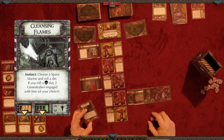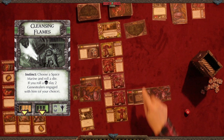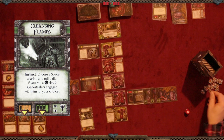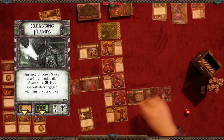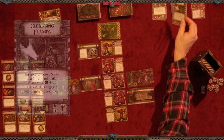We have one card left in this blip pile, meaning we're going to be traveling soon. The final blip card says: choose a space marine and roll a die — if you roll a skull, slay two gene stealers engaged with him. Brother Amino tries but rolls a zero, so no luck. Then on orange, two gene stealers spawn, and two more spawn on green. This is the end of the event phase, so we get to travel. We have one token on the door, meaning we can eliminate one gene stealer before moving on.